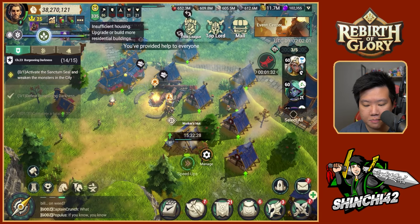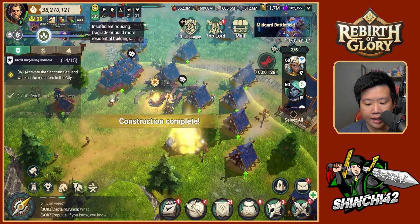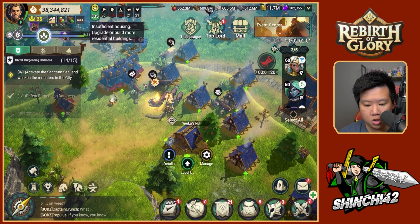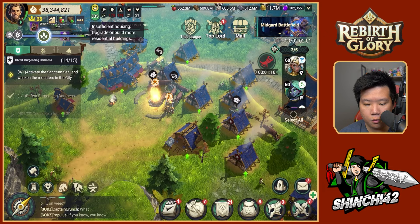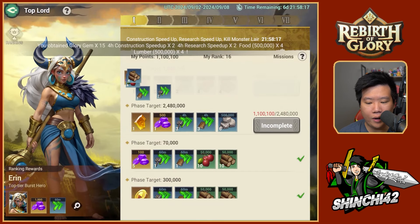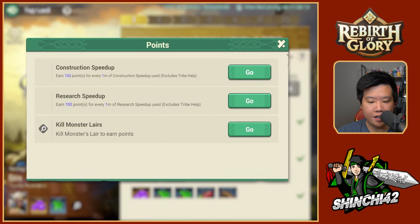I'm going to speed up the hut — I do recommend working on your hut, it's very important. I still need to work on most of my hut here. I actually want to use more of my speed-ups and get more points out of it. In this competition you're competing for speed-ups — it's 100 points per one minute of construction.